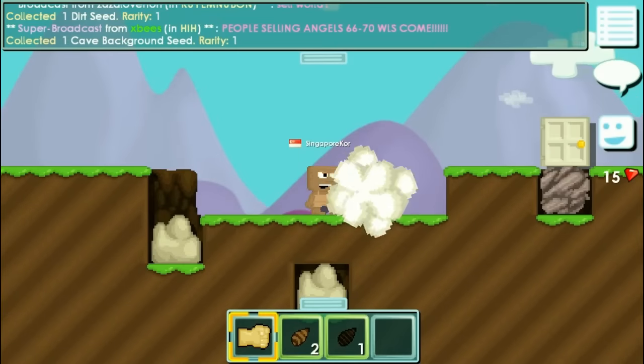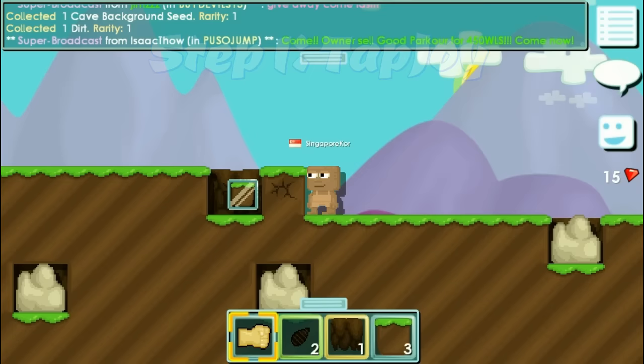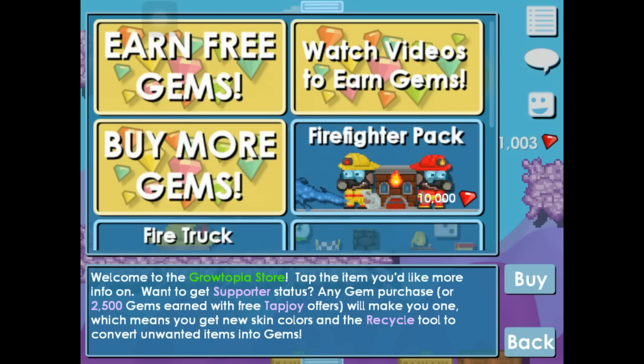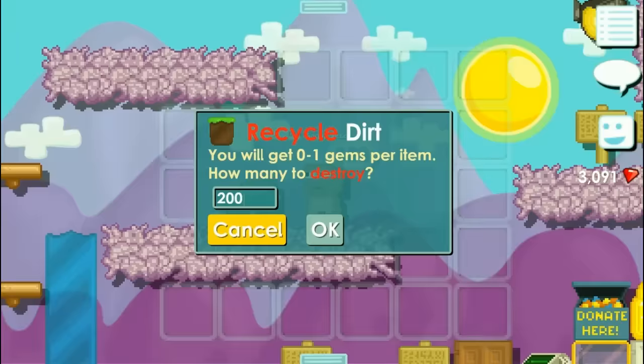If you just started your Growtopia account, I will suggest that you do your Tapjoy. Tapjoy is available on smartphones and tablets only. Earn your 2500 gems to get your recycle button — it will be very useful later. It takes some time, but be patient. With your recycle button, you will be able to recycle some useless items and get some gems in return.